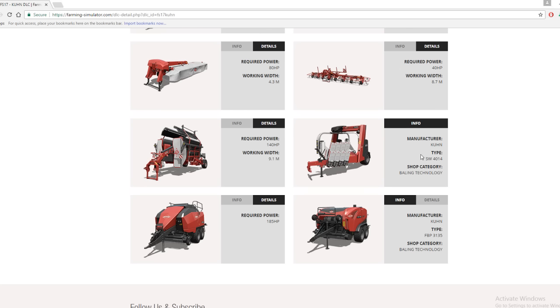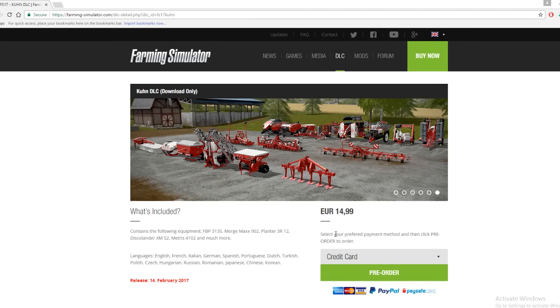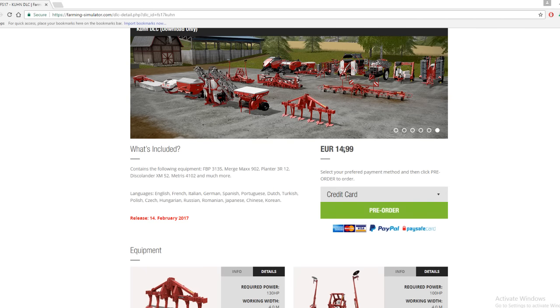The wrapper requires around 120 horsepower — something like a Fastrac. Then the square baler requires 185 horsepower, and finishing off, the round baler requires 140 horsepower. Quick update: the DLC coming out on the 14th February can now be pre-ordered on the Farming Simulator website for only 14.99.